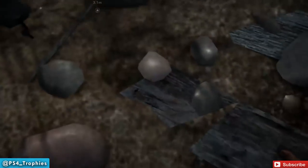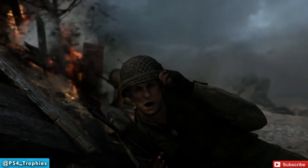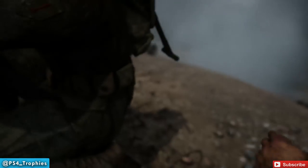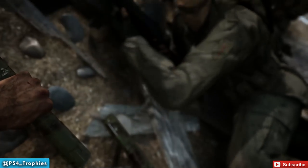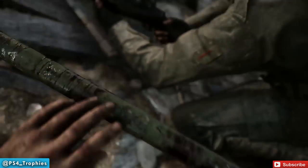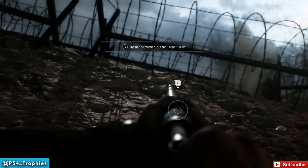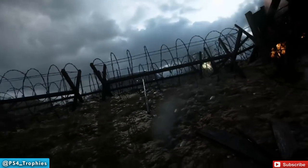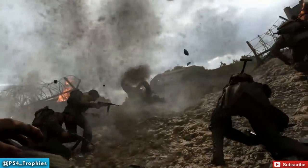You gotta destroy this — you use the Bangalore that you picked up earlier. If you got to this point without taking any damage at all, you will earn the trophy. If you took a sliver of damage at any point during the run up here prior to reaching this location, restart the checkpoint. Just hit the options button, restart checkpoint — you can do it over and over again. Each attempt doesn't take very long. Now you gotta line up the marker there to actually complete this objective. We didn't get hit by any machine gun fire — we got a little lucky.